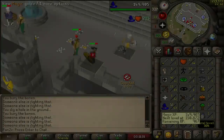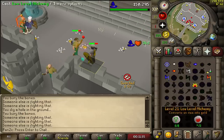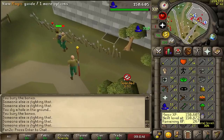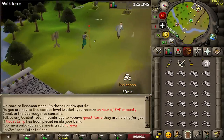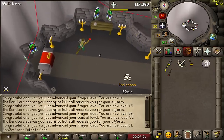We are almost 54 magic and that's where we hit 51 combat. The missus is finished with the bones so we're going to go collect those and head into the next bracket to get 52 prayer during the immunity. A full inventory of dragon bones... damn, that wasn't enough. I'll just buy some bones later and bury them — we should be fine.